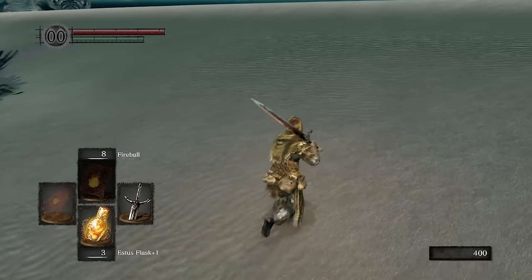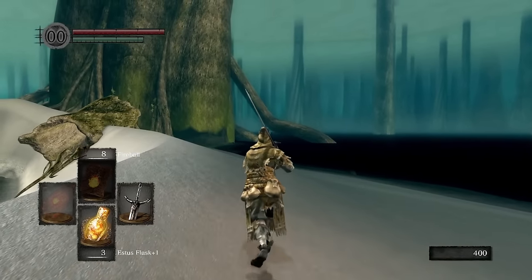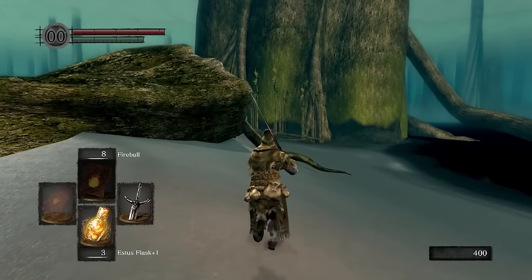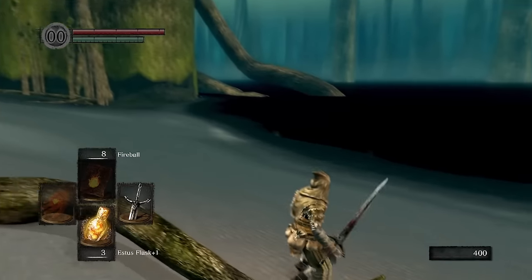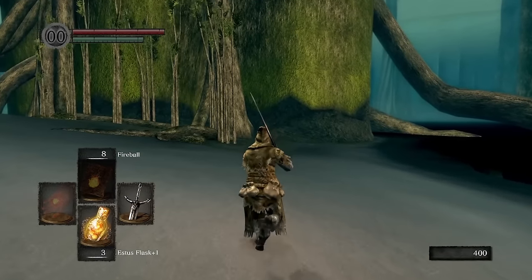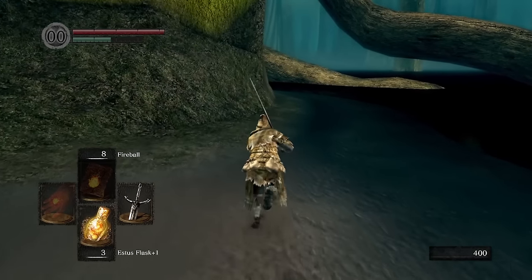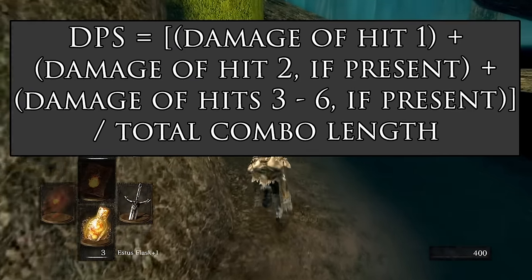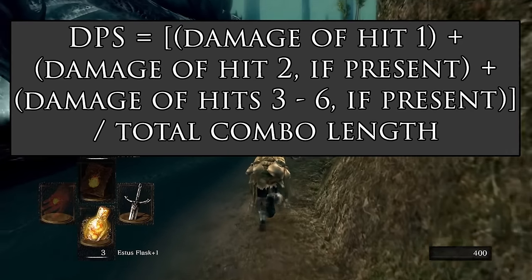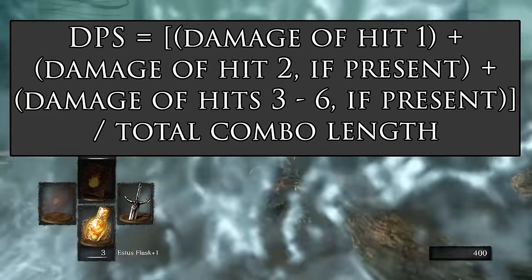What we have to do is explore the maximum weapon upgrade level based on every single available infusion type, all available damage buffs, and various enemy classifications — such as Chaos Demons like Quelaag or the Capra Demon — which have special weapon modifiers for Occult or Black Knight weapons. Then we compare the total possible DPS output of every single combination in the entire game. The DPS formula looks like this: DPS equals damage of the first hit plus damage of the second hit if present, plus hits 3 through 6 if present, divided by the total combo length. Heavier weapons often don't have a true combo on one-handed R1 attacks.